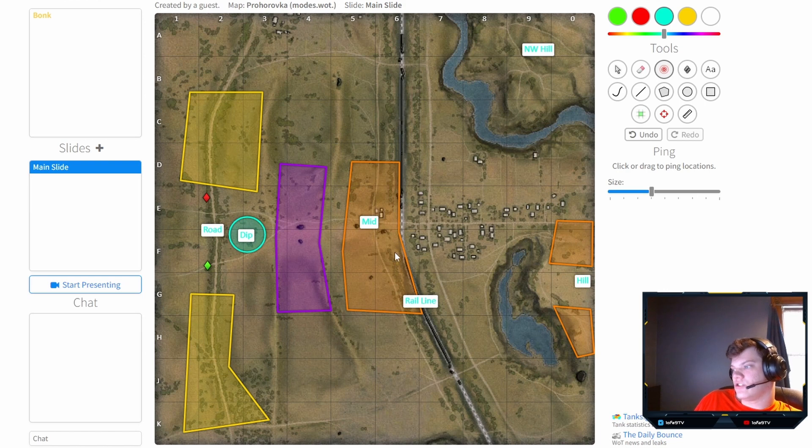Most heavy tanks should either go here or up to the hill. It depends on your tank — if you don't have great gun depression, play here. If you have good gun depression, play the hill. If you're playing something like a TOG or a Maus, play here in the back and just use your gun. You're not going to do any good on the hill — you're not quick enough, not mobile enough, and don't have sufficient armor at all angles for those positions.